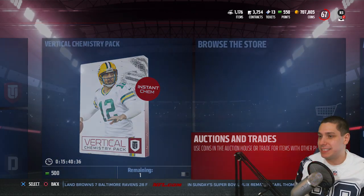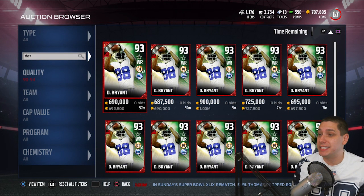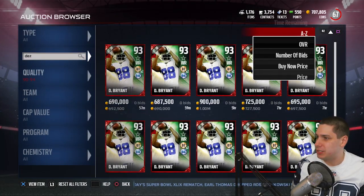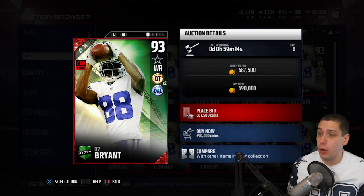I wanted to go take a look at this Dez Bryant real quickly because this card is really, really good, guys. You're talking about a card that's going for about 700,000 coins right now. The cheapest one on the block is 690,000. It's a 93 overall.